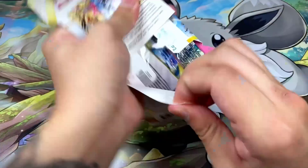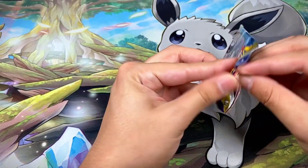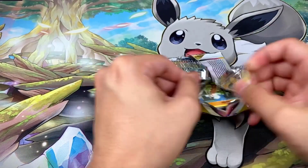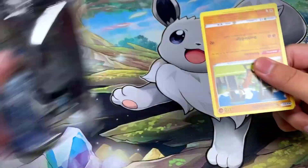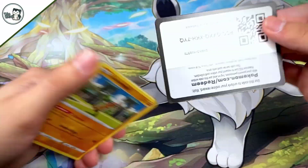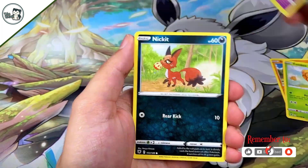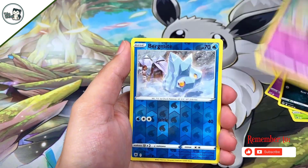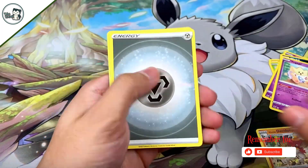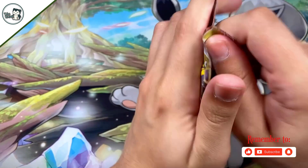Let's jump into the second booster pack. We started off the video in an amazing way pulling that Origin Form Palkia V-Star gold card. It looks like we're going to be following it up with something else because of that black border code card. We got Sudowoodo, Combee, Ralts, Sneasel, Togepi, a reverse Bermite, and a Decidueye hollow rare.